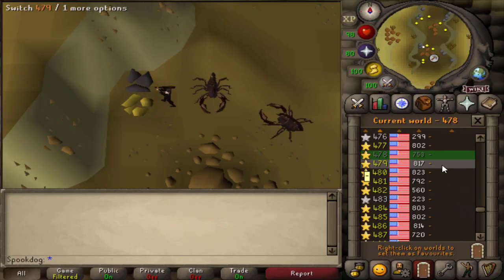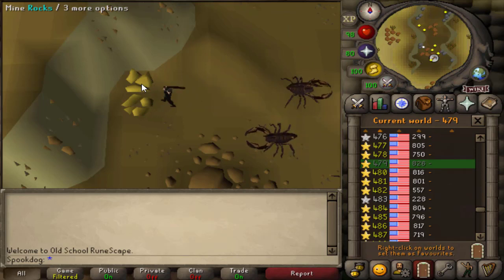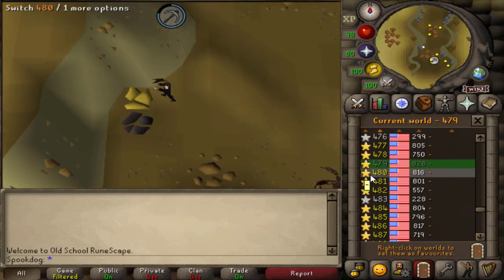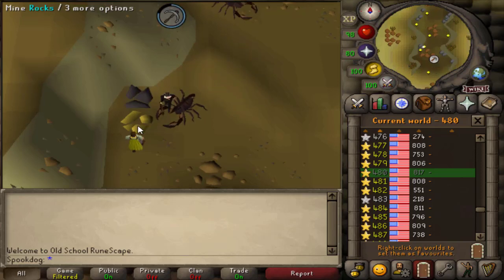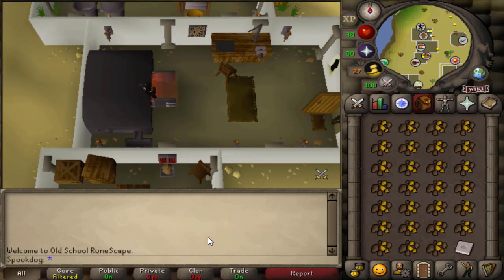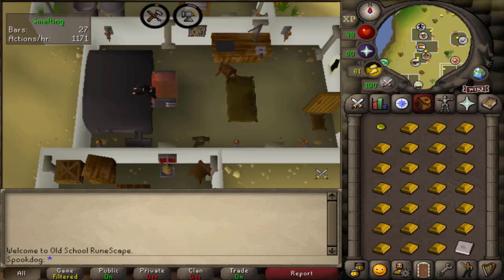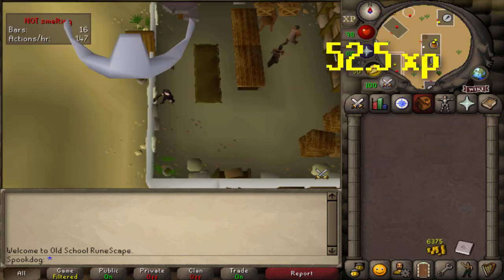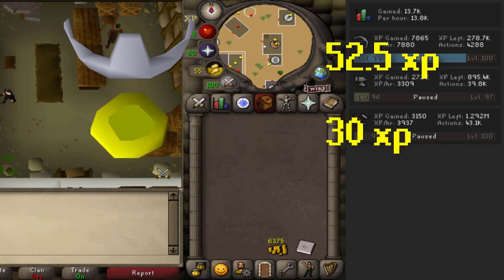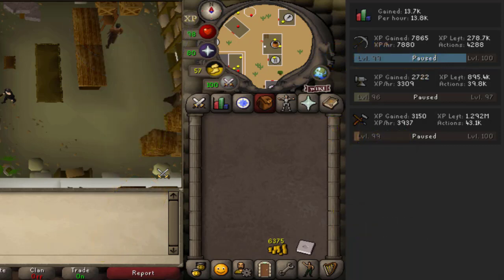Next, I'm trying out basically the same method but with unstrung gold amulets. It's not really worth it to go out of my way to shear sheep and string the amulets because it would decrease my GP and XP per hour, so I won't be trying that out. I'm just mining these two rocks and hopping worlds until my inventory is full. Mining gold is much slower, and tiaras are 52.5 XP while gold amulets are 30 XP each, and gold necklaces are 20, so this method is more of a moneymaker than a crafting method.